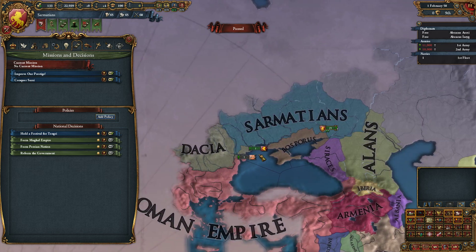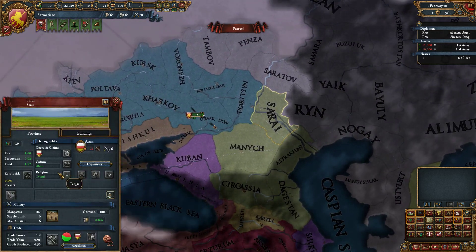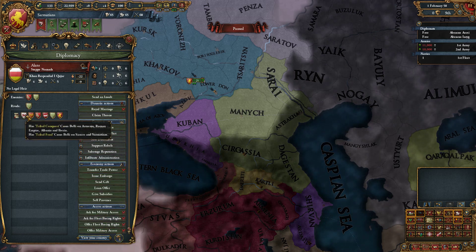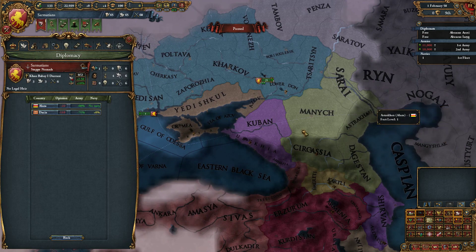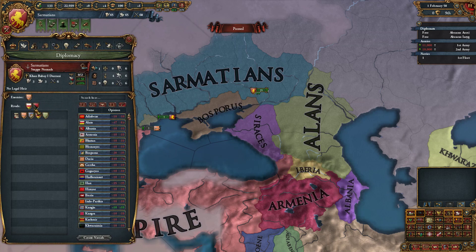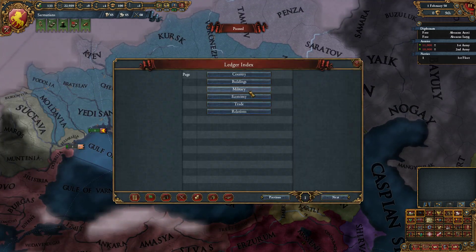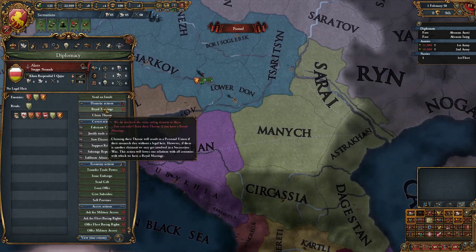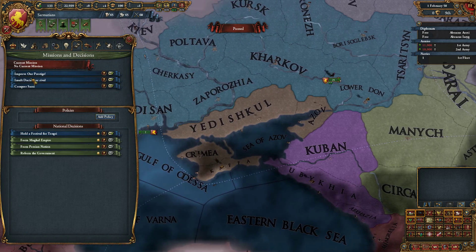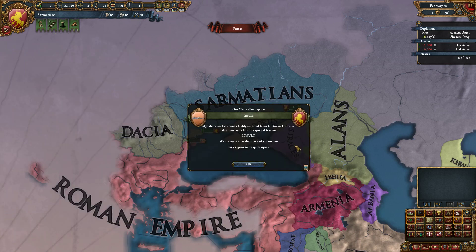Our first mission that's available is Conquer Sarai. Where's that? One base tax province - should be very easy to core. And the enemy is the Alans. They have no allies. They've already chosen their rival. I need to choose my rival. Can we choose the Alans? Yes we can - they have 60% less than we do. Sounds like a great rival. We'll choose Dacia as well, the other neighbor. I mean, you can't be friends with your neighbors. Let's see how strong they are. Alans have 9,000 men. We have the Tribal Feud CB that we can use. We should insult Dacia first for the prestige. It's always a good idea to insult people. We've sent a letter.